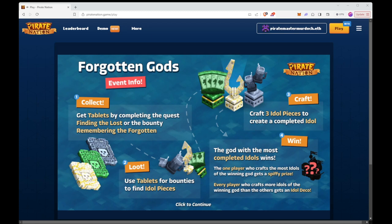First, you want to collect tablets by completing the quest 'Finding the Lost' or the bounty 'Remembering the Forgotten.' After that, you loot and use the tablets for bounties to find idol pieces. Third, you craft idol pieces to create a complete idol. And fourth, that's where you can win — the god with the most complete idols wins.